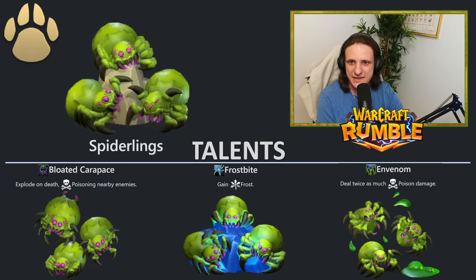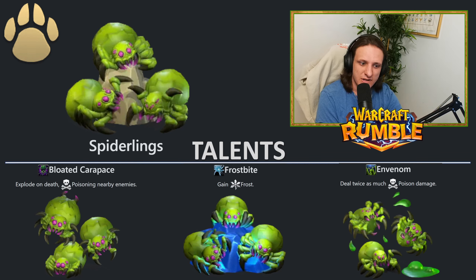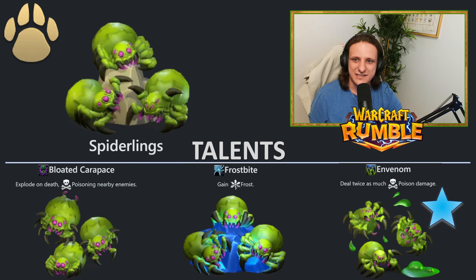Next up we have the Spiderlings — they're decent units that do their job really well. For talents: Bloated Carapace makes them explode on death, poisoning nearby enemies — more AOE damage. Then Frostbite gives them Frost, so Spiderlings now not only poison but also freeze, which is really good defensively against big pushes. And In Venom makes them deal twice as much poison damage — I think that one is the best because the damage is going to be ridiculous. That's the one I picked.